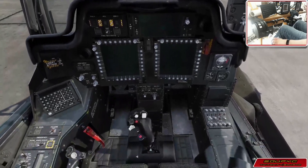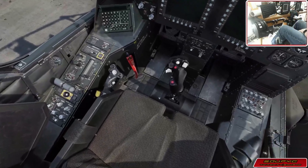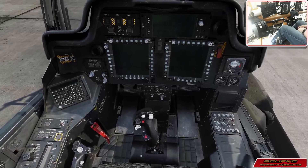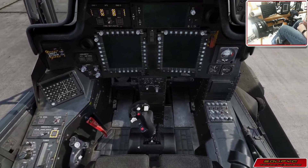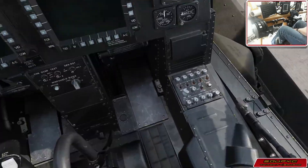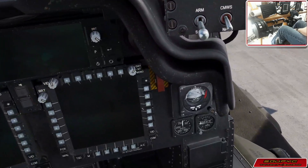I decided I'd make a little video just demonstrating my cockpit setup here. I always shoot for a completely mouseless startup, which usually means you can operate pretty much everything you need in the air. A couple of things that I don't have are the radio panel and the SAI knob, which maybe will come later.